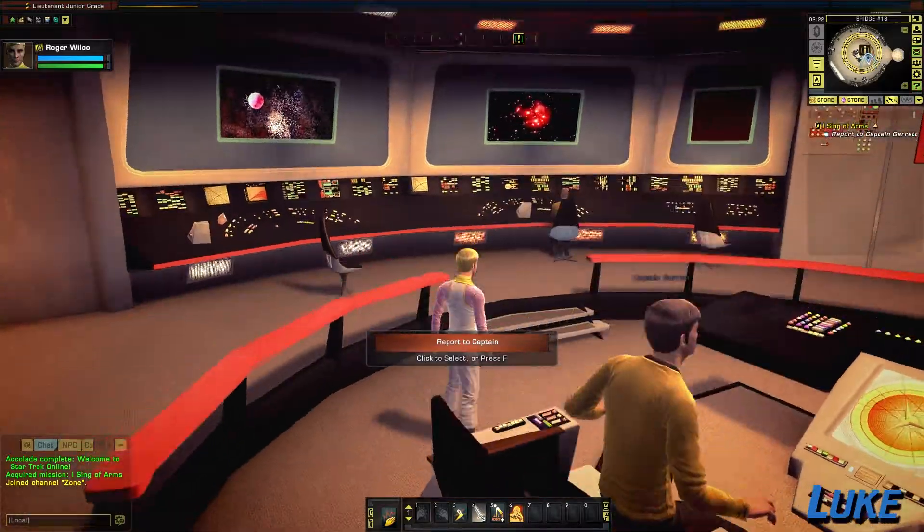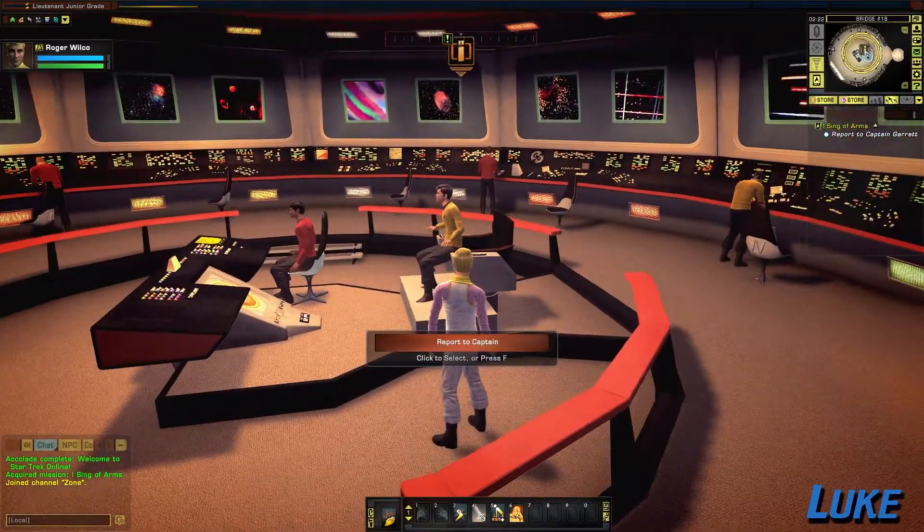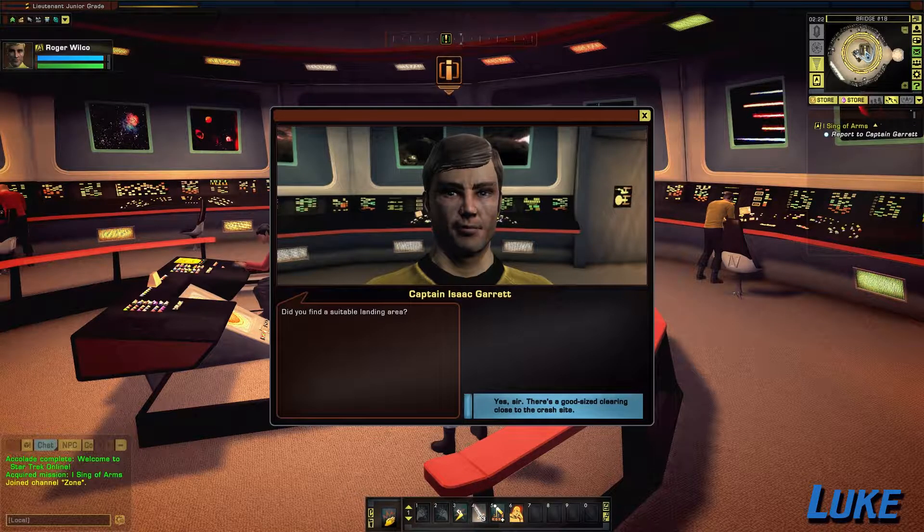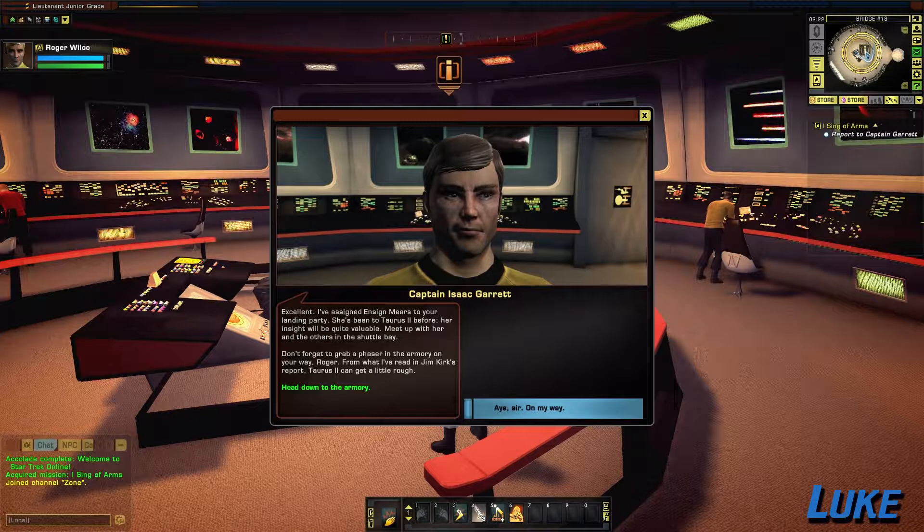Get over here and just kind of muscle in on this Ensign Security Officer's workstation so that I can scan things instead of just shouting out an order, as I probably should be able to do — but what are you going to do? Did you find a suitable landing area? You bet your ass I did.